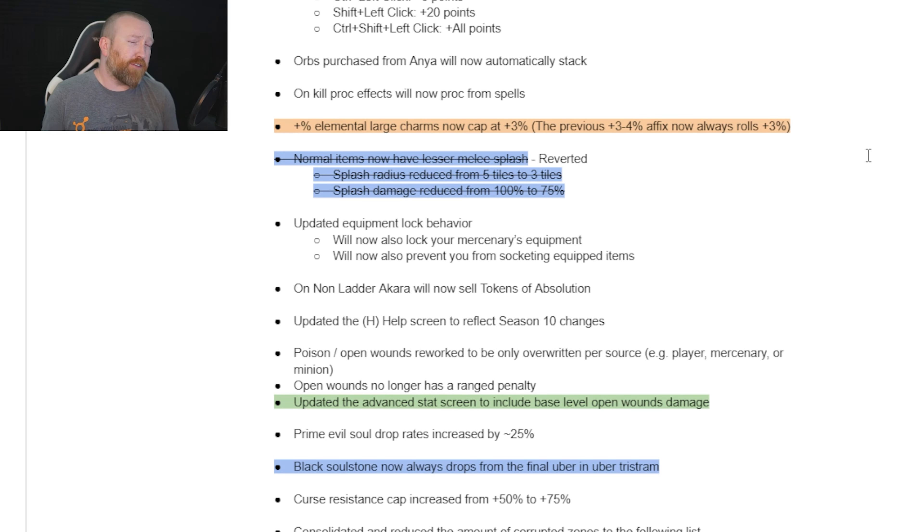Previously, large charms could roll 3% to 4% on an elemental affix. Now the cap and the minimum is 3%, so that's a 1% nerf on every single slot — meaning you're losing like 17% elemental damage if you're filling your entire inventory with these. The reason is grand charms were getting outperformed by elemental charms. From what most people have tested, they're basically equal in power now. The ones that kind of suffer are magic damage dealers and proc builds like my leap proc rupture build.